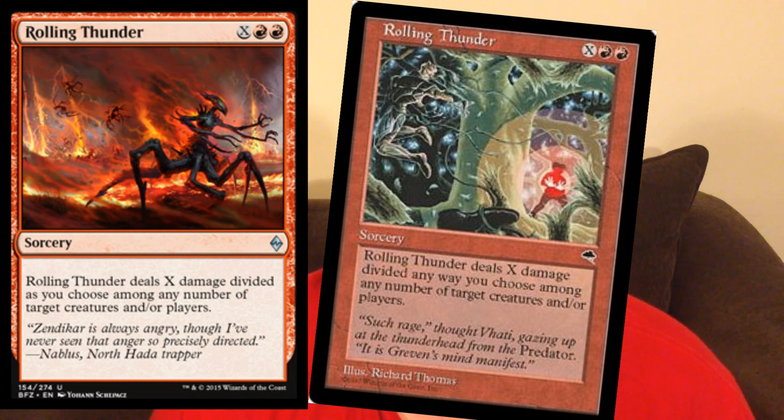Here's Rolling Thunder, a reprint from — I believe — Tempest. My friends played this card against me when I first started playing Magic. This is a limited all-star. Not sure if it's going to see standard play, and depending on how big the format gets, against aggro you can take out like three guys reliably in a ramp deck. But we have Crater's Claws and Ravaging Blaze in the format, and Rolling Thunder being sorcery speed means Ravaging Blaze is probably better all things considered. I'm not a big fan of Rolling Thunder nowadays.